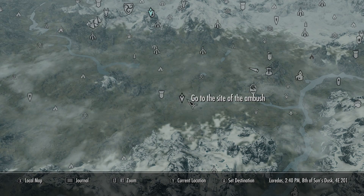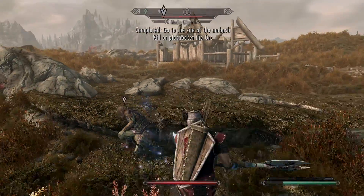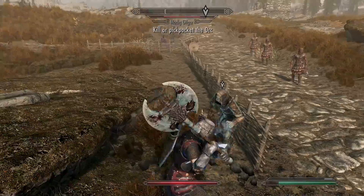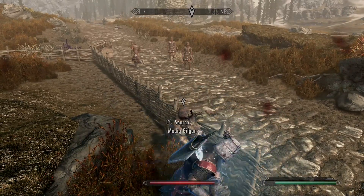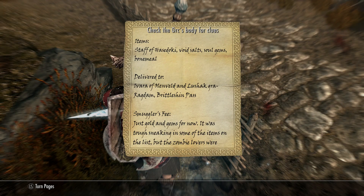We effectively have to go and stop an ambush from an orc. I wasn't too sure whether you might be able to persuade the orc not to do the ambush or do this peacefully - I just ran up to him and started wailing on him. It does say you can actually pickpocket him, so if you're quick on the mark you might save him for maybe another quest later. Otherwise it shouldn't be too much hassle - the guards will stand by calling you a hero, and he should have the orders you need to go to the next location.